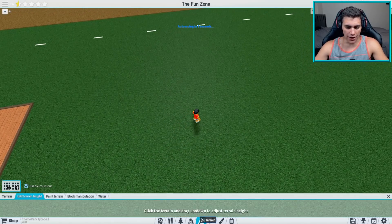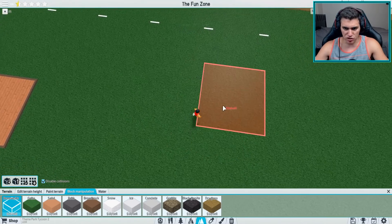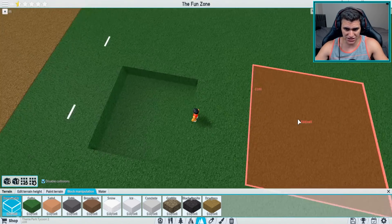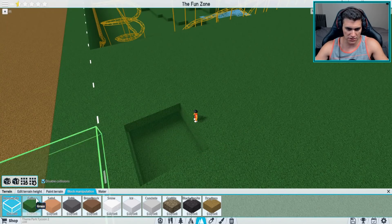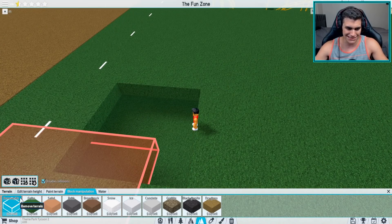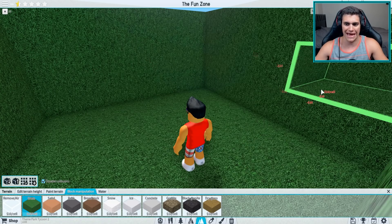Alright, so step one. You're gonna want to dig into the ground a little bit, or you can build up a platform however you want. You need about a three by three — one, two, three — yeah, a three by three. And you're gonna need that to go down three as well, so you're literally making a perfect cube. Three by three, three deep, three to the side, three to the other side. Make that little hole.